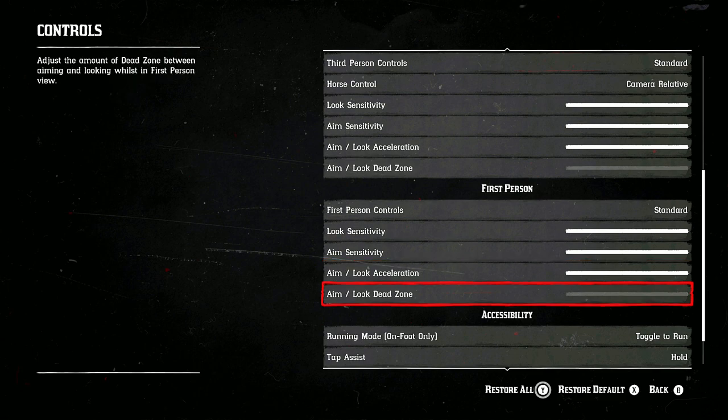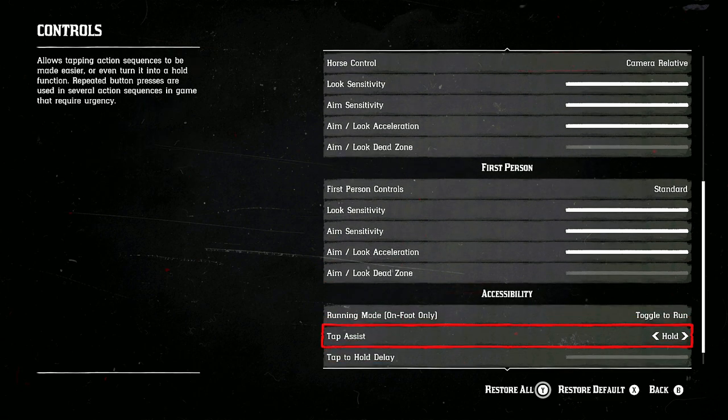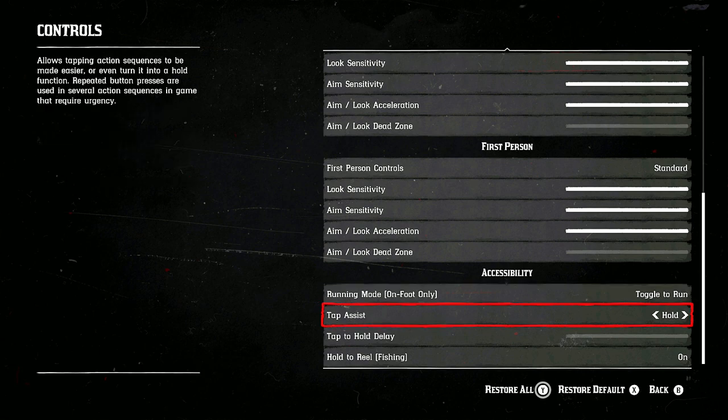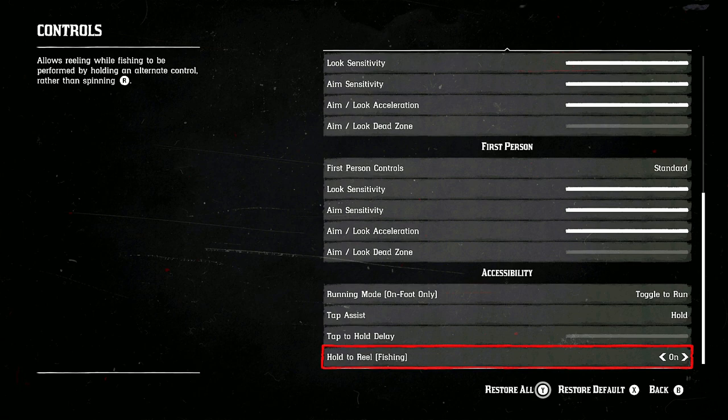First person — same thing, crank it up, get rid of the dead zone. I have mine set to Toggle Run and Tap Assist to Hold. There's another running style, more like a Call of Duty style — try different types and see what works for you. I just run it as Toggle Run and Hold.